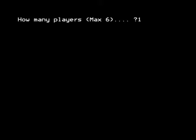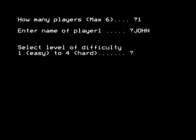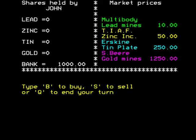One player — I'll type the name in. You can have four difficulty levels; I'd recommend starting on easy. As you can see, this is what you can buy: lead shares, zinc shares, tin shares, and gold shares, all at different prices.